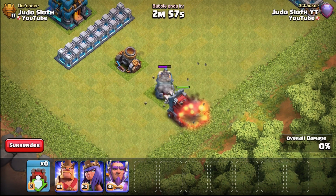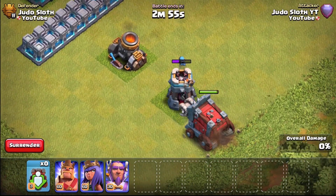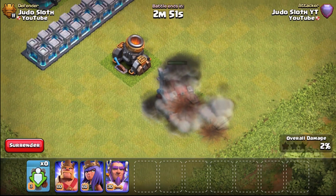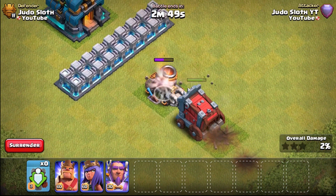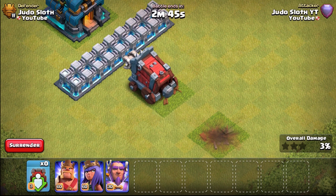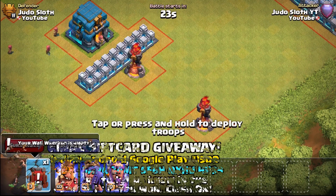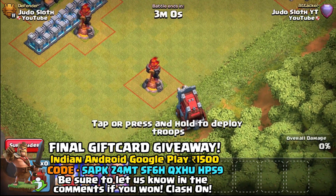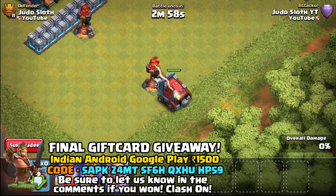Just before we move on to the inferno tower, let's quickly show the bomb tower and the mortar — this is the wall wrecker versus every single defense at Town Hall 12 max level, but these ones aren't going to do much difference. Let me know what you think the best attack strategy is at Town Hall 12, and also what your favorite part is of the new Clash of Clans update.